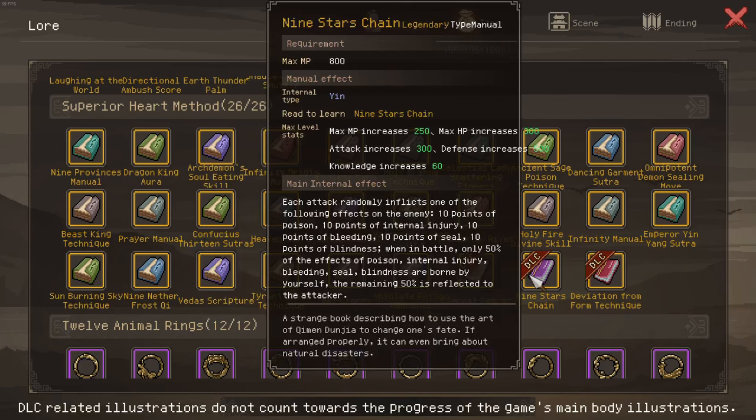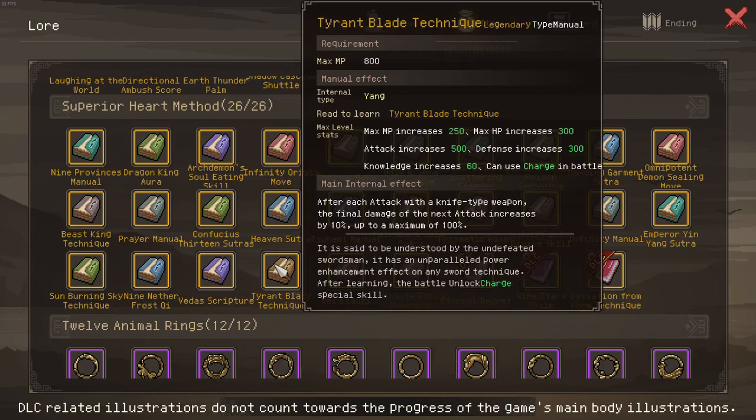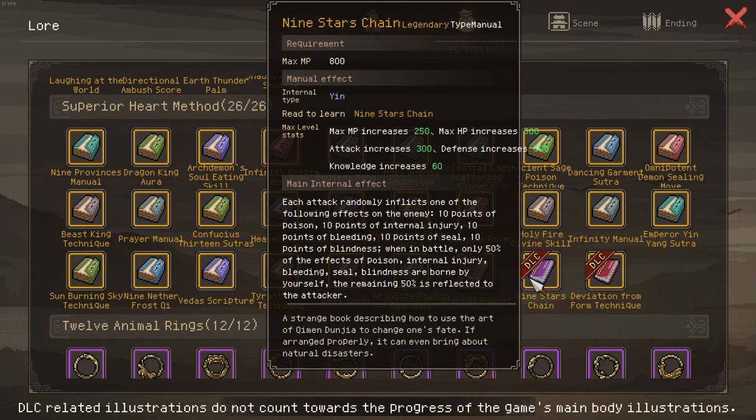Now we have Nine Stars Chain. What's surprising about this is it once more has attack as its max level stat. Prior to the desert region we did not have a single internal manual that granted attack. Then the desert region came out and we got Tyrant Blade Technique and the Poison Toad purple manual. But now they're just throwing attack-granting internals at us. This one only has 300 attack though, so Tyrant Blade Technique with 500 is still clearly superior.